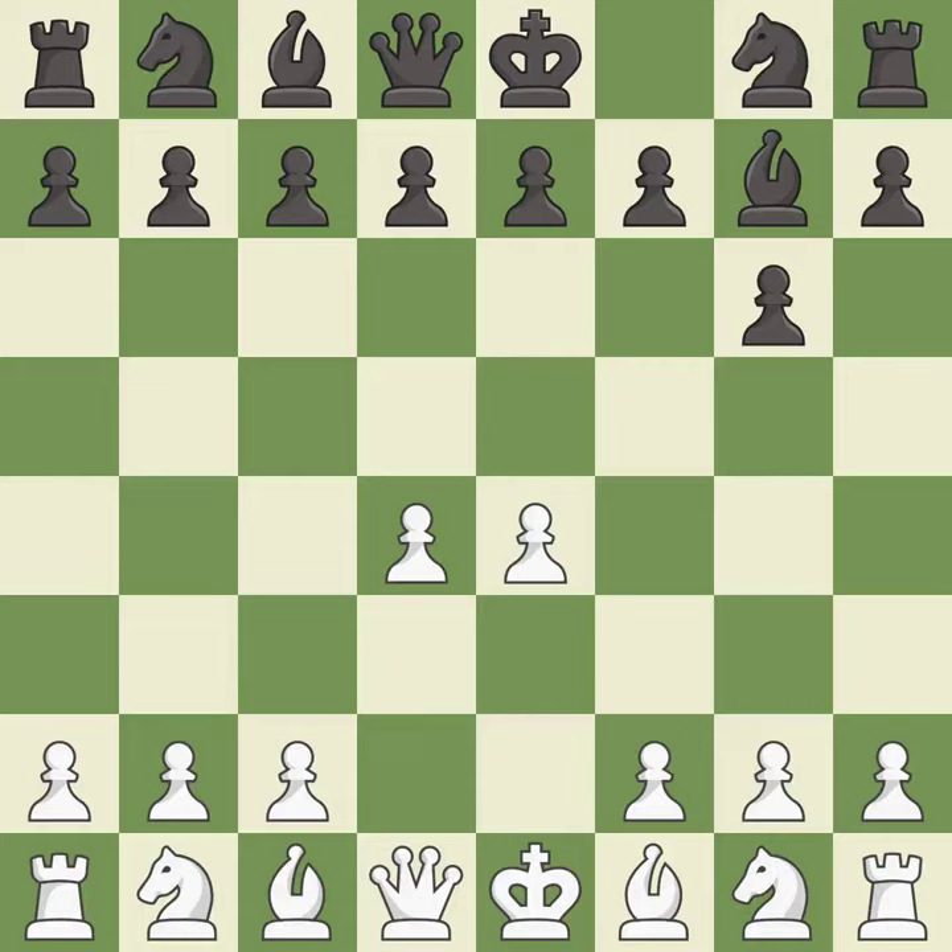This fianchettos the bishop by placing it on a powerful diagonal. c4 takes space in the center, controls the d5-square, and prepares to develop the knight behind the c-pawn. This strikes at the center, countering the opponent's ability to grab space.